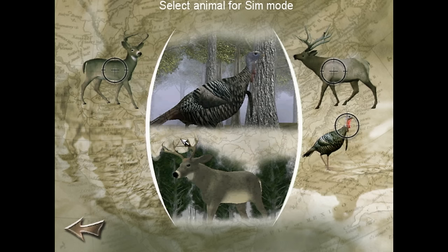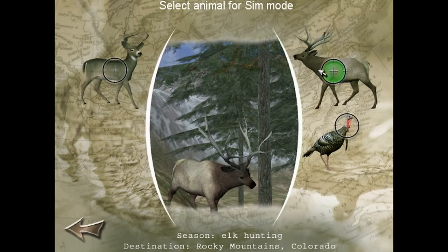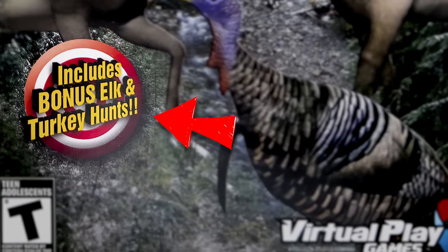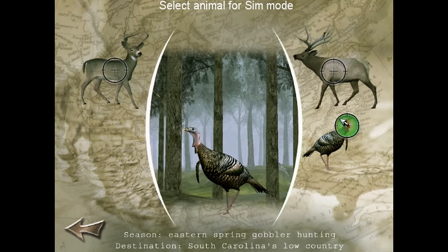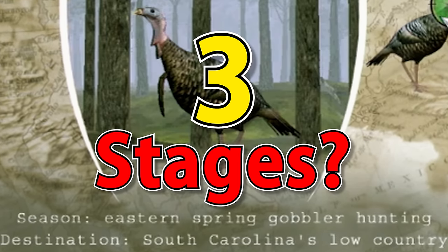The game gives us a paltry three animals to choose from: two are hoofed ruminant mammals, the other is turkey — which the front of the box called a bonus. All three of these animal types are limited to one location each, meaning there is a grand total of three stages. Seems to be the case.